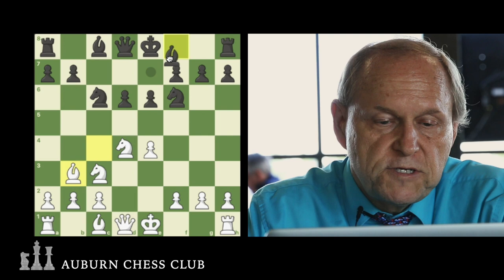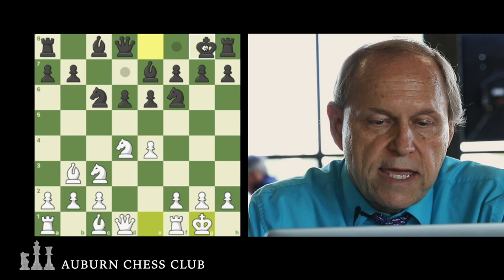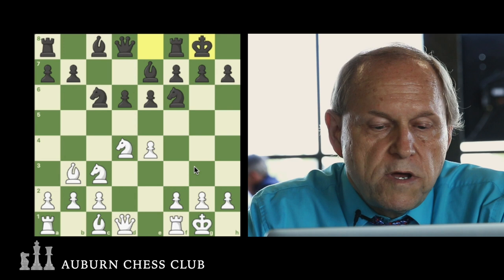Black plays Bishop B7, White castles, and Black castles. So we have a fairly settled position.